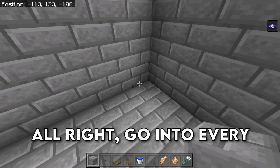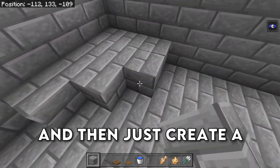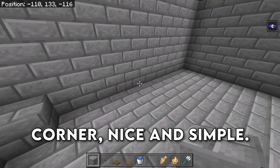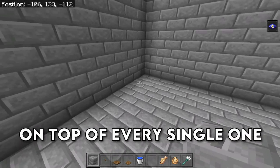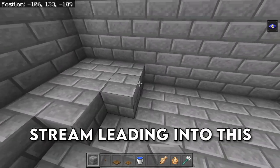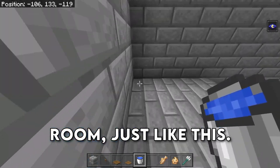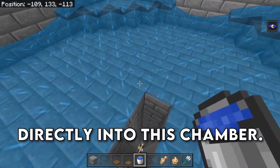Go into every corner of the farm and place down 4 blocks, and then create a triangle going down by 1 block in every direction. We're going to do this in every single corner. Then place down water buckets on top of every single one of these platforms so we have a giant water stream leading into this chamber. Grab your water, place it in the corner of the room, and all of the water is going to lead directly into this chamber.